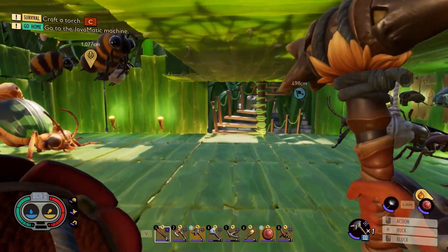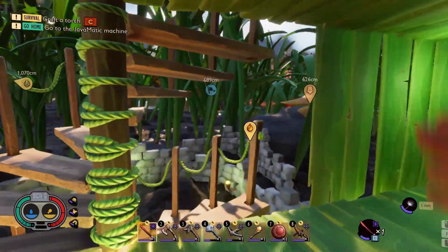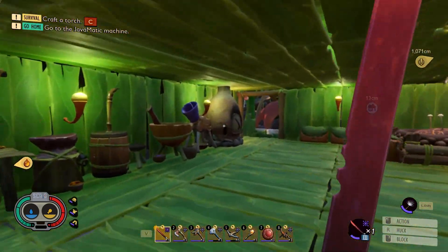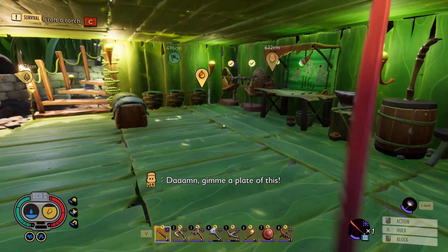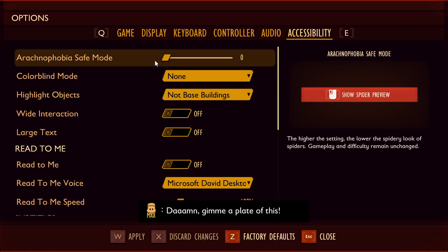What's up guys, Little J here and welcome to Grounded. We are here today because we are going to be taking a look at every single spider in the game with arachnophobia safe mode on. Now what is arachnophobia safe mode? Essentially it's exactly what it sounds like. In the settings, we go to options and accessibility — there's a tab for arachnophobia safe mode, essentially making spiders look less like spiders for those of you that are afraid of them.